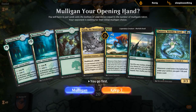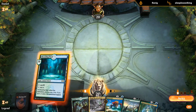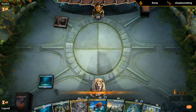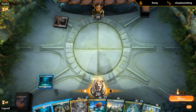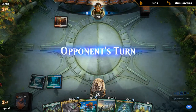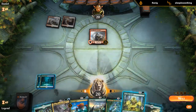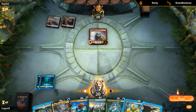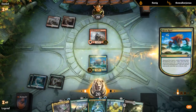We're on the play — the hand seems fine, not the most explosive but we've got a Risen Reef to hopefully find some black mana to eventually cast Yarok. The ideal sequence would be finding a black source off Risen Reef and then casting a turn-four Yarok. Interesting decision with Leafkin Druid — sometimes it's better to hold it until after we play Risen Reef. With this hand I might do so, since Leafkin Druid isn't really ramping into anything meaningful right now.